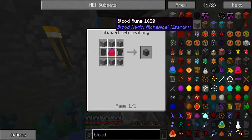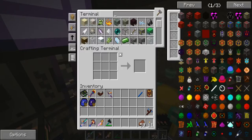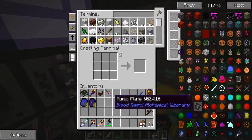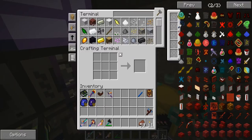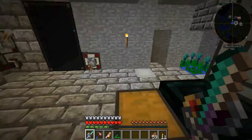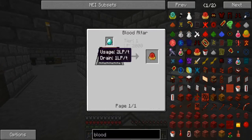I want to upgrade my Blood Magic Altar, and for that I need Blood Runes. I need the Weak Blood Orb — that's what it's called. Do we have that Weak Blood Orb? No, it's not in our AE system. Do I have it in here maybe? I don't know where it is actually, I might have to make a new one.